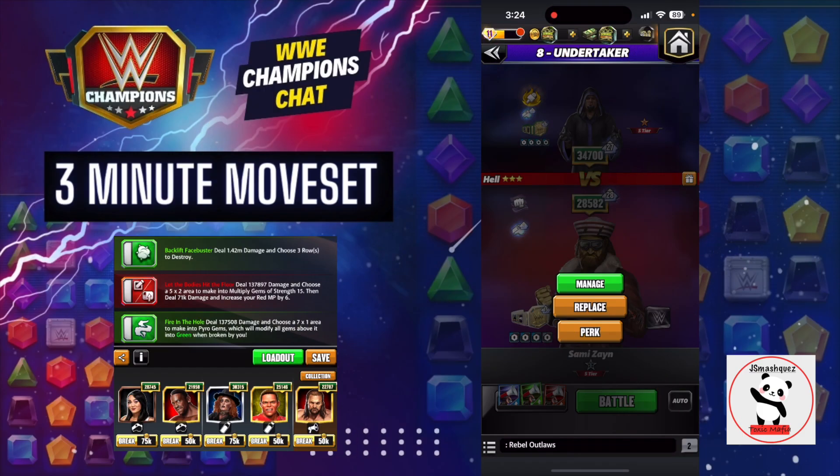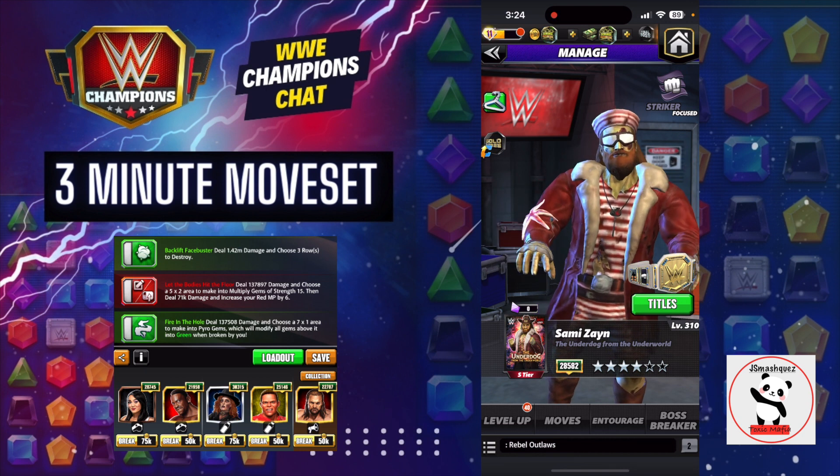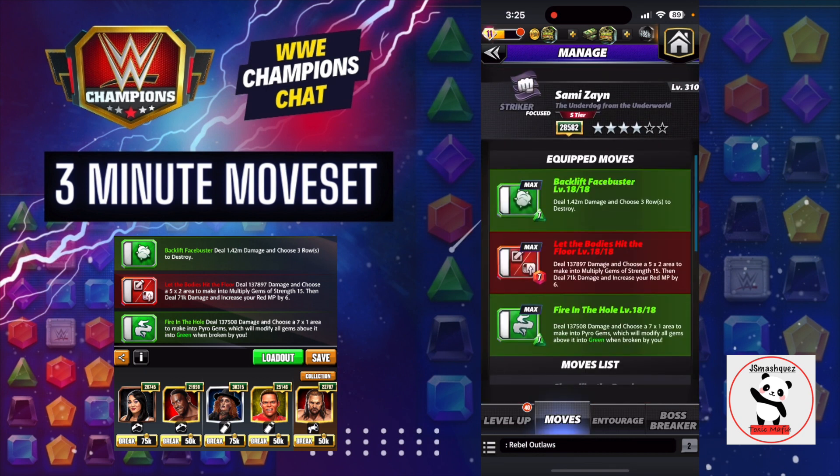Hello WWE Champions chat universe, this is J Smashcast coming at you with Sammy Zayn, the Underdog from the Underworld. I will be showing you his double green and red move set, although if you want a more free-to-play friendly build you might want to use the triple black or the triple green, which works really well.